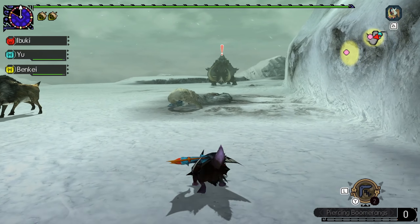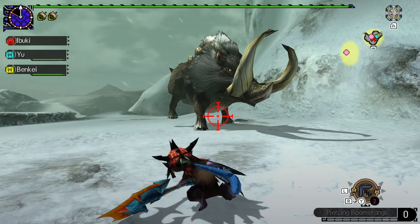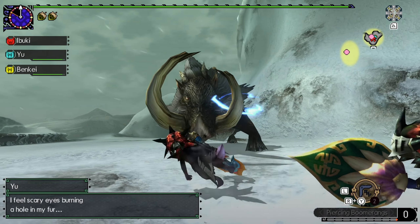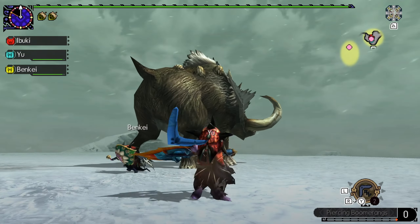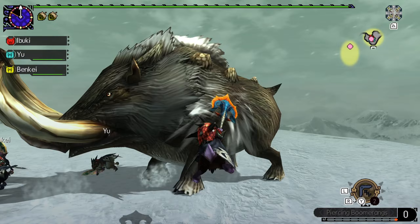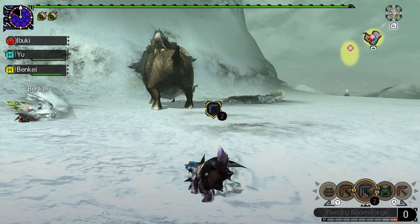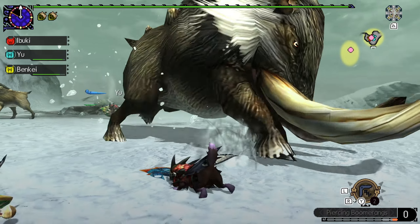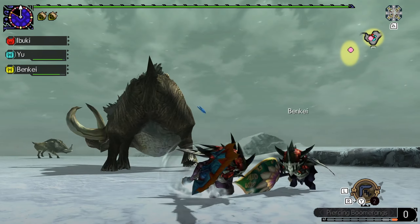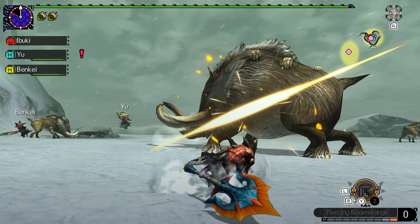Our first victim is Bulldrome. Bulldrome is very simple, just a little bit annoying because he likes to charge a lot. We've fought Bulldrome before. This one is particularly large — I want to say probably a gold crown; you can see how much larger he is than the Bullfangos too. I'm not a particularly big fan of mounts in G-Rank, because the amount of help they do in G-Rank compared to low rank and high rank is just not that great — it is a fixed amount of damage.